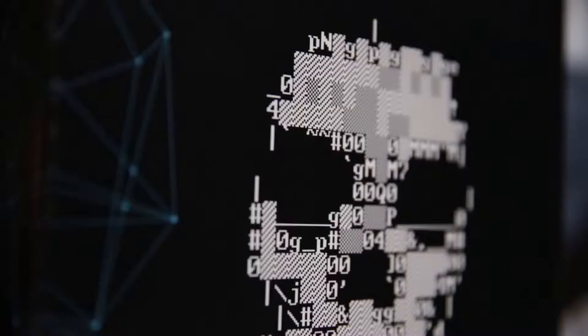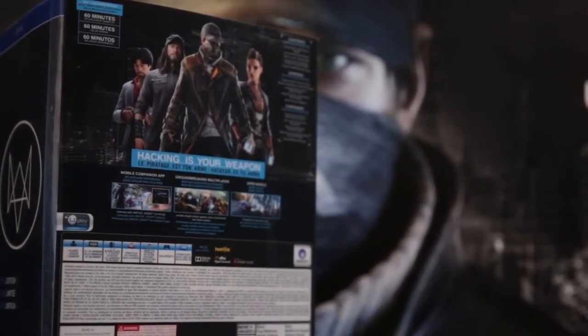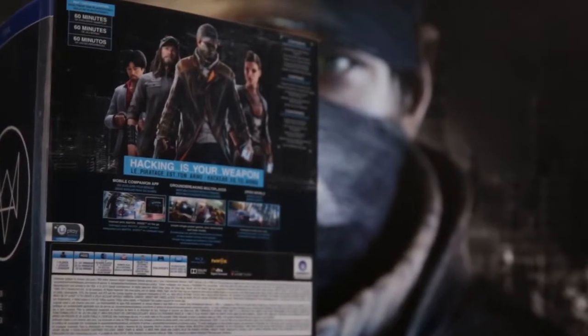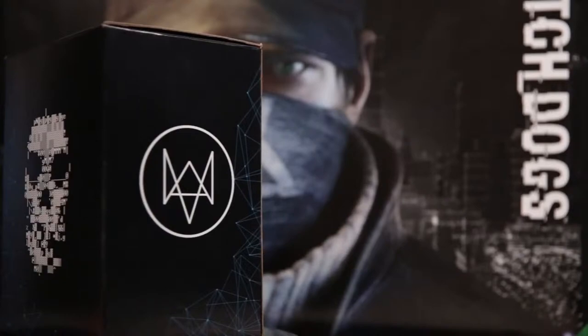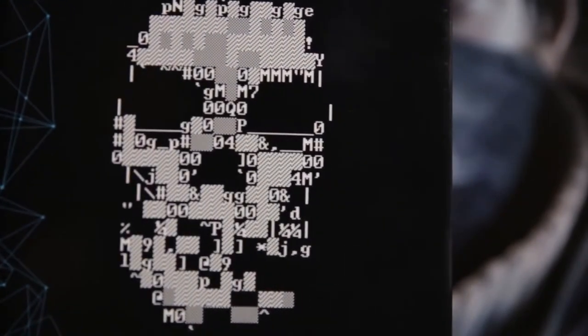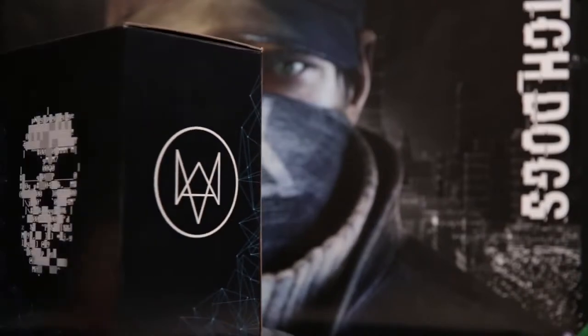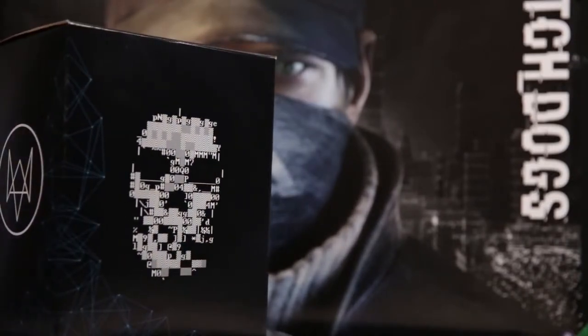It's a way to pay tribute to all the non-conformists, the misfits, the hackers. The back of the box shows Aiden alongside the other characters of the game — you'll be able to learn a bit more about them very soon. You'll also notice on the side the emblematic fox. A fox prefers to remain inconspicuous, choosing subtlety and cunning over brute strength. Because it cannot succeed using brute force alone, it must rely on its sharp mind, intellectual skills, and engaging personality to gain resources and outsmart its opponent — just like Aiden Pearce.